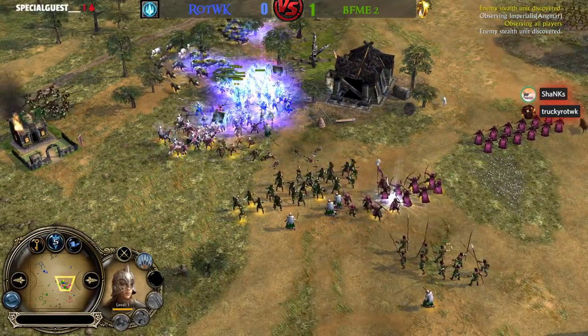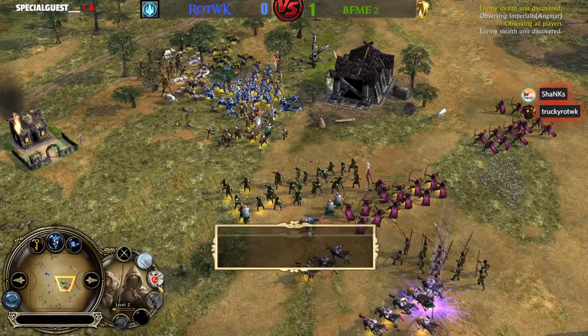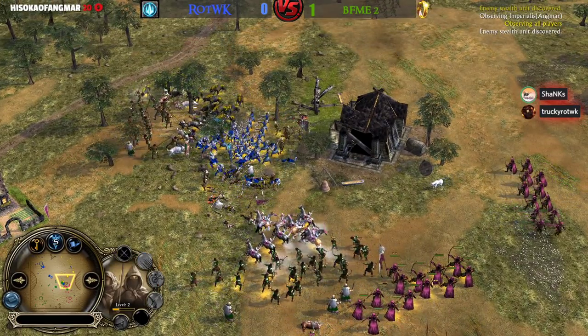The Rangers are putting in some nice work — they are level 2. I was expecting the Longshot with the combination of the Fel Wind, but that's not going to be the case. He's going to go for the Longshot anyway with those level 2 Rangers.